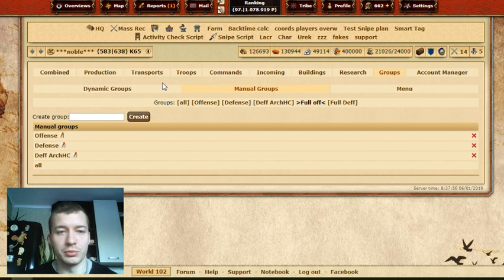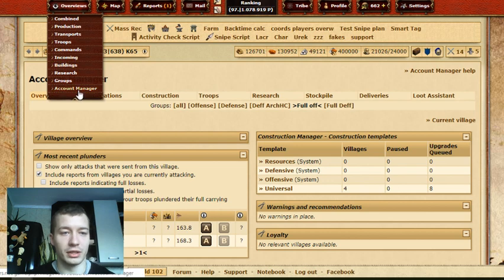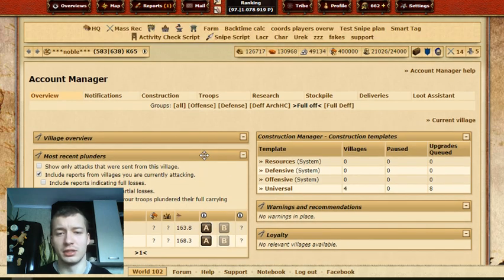That's about the groups — I'm pretty sure you know how to do those. This video is about Account Manager, so switch to it. You can also go to Overview and down here find Account Manager. You can actually farm stuff using Account Manager, so you don't really need Loot Assistant for this — it's kind of automatic.